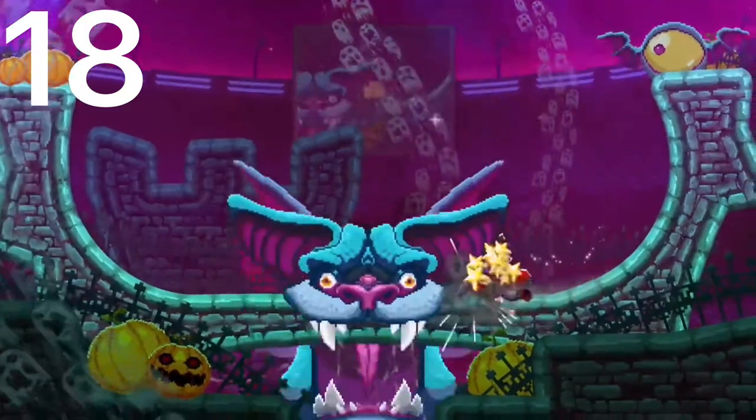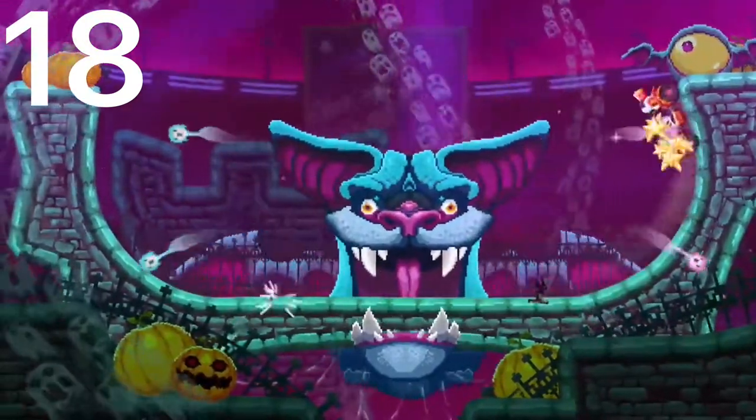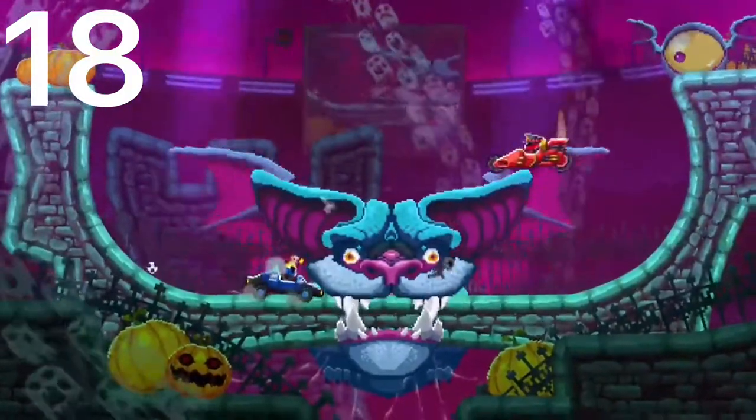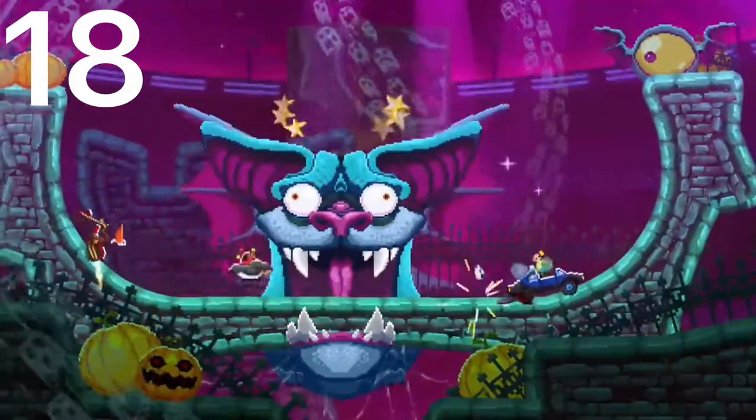Number 18 is the Police Car. This car has really good speed and air control as well. You can usually pull a wheelie with this car, get on top of some bigger cars, and its head is not too exposed.